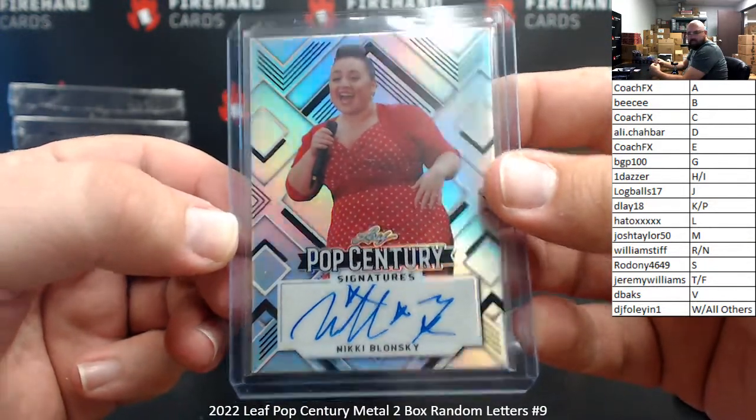All right, I've got a mojo auto out of here — Steven Tobolowsky. The letter S belongs to Rodoni, numbered 20 of 30. I've got a pink wave here of Tom Sizemore, letter T for Jeremy Williams. That one was numbered 10 of 15.